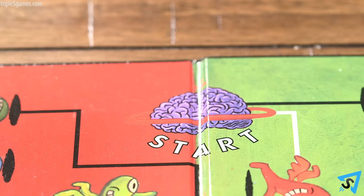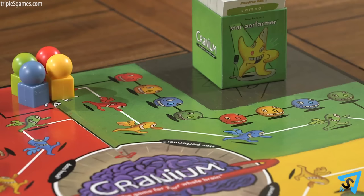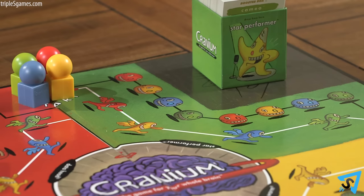Play then passes to the team to your left. On your first turn, you begin on a Planet Cranium. There are four Planet Craniums on your way to Cranium Central. Planet Craniums are wilds — you get to choose which deck is drawn from. The first time you are on a Planet Cranium, you get one opportunity to take the fast track.